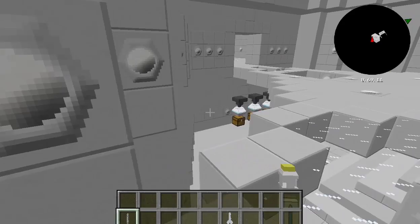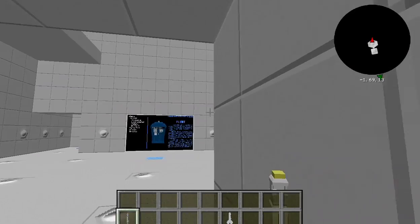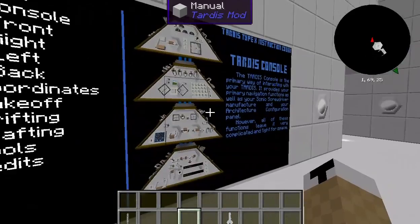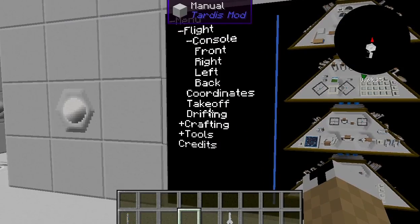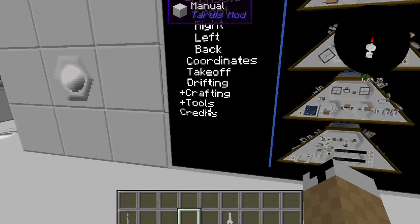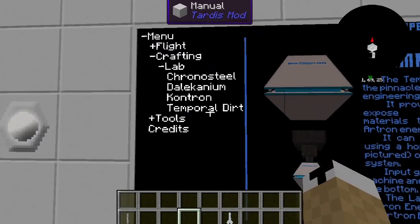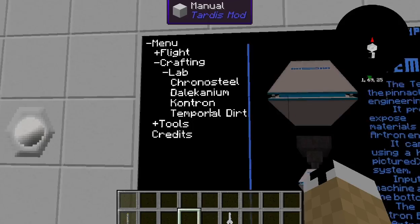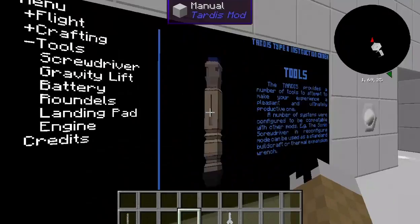Now that you have the library, it has all the basic information you can use. It tells you how to fly, all the different console sides, takeoff, drifting — I've never done drifting, so if you're looking for information on that you're in the wrong place. It also covers crafting — I'll go through all this stuff except temporal dirt, which I've never found much purpose for. It also covers tools: sonic screwdriver, gravity lift. All the information is here in the library — that's why I recommend getting one.